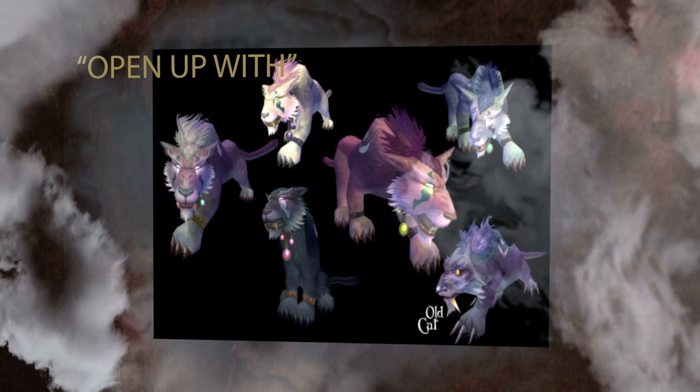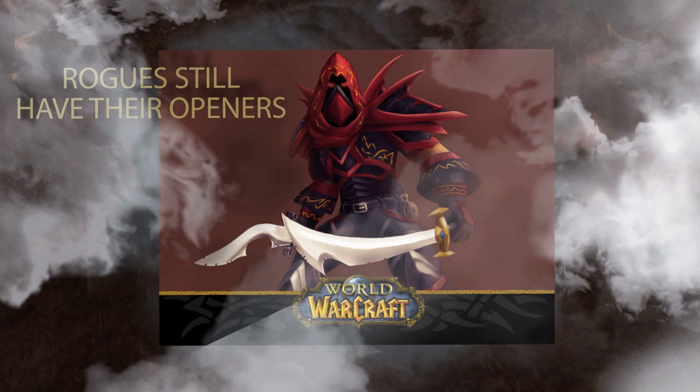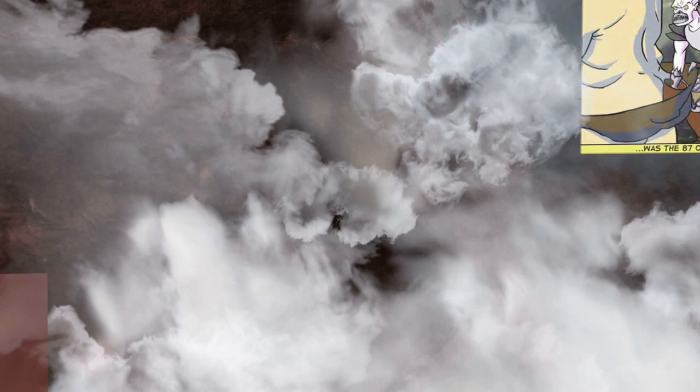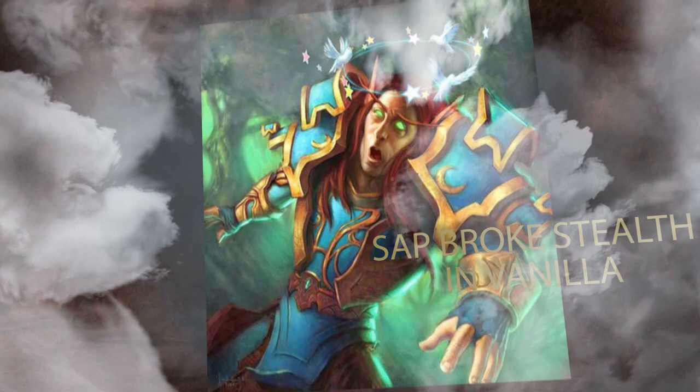Kitty druids had their openers removed and just had their old effects baked into their normal abilities, but rogues still have their stealth-only abilities. In this video we'll talk about the three opener abilities rogues have. There are other abilities rogues can only use from stealth, but those abilities don't break you out of stealth like these ones do. There's also vanilla Sap which did break stealth, but I already have a video covering that ability's history.